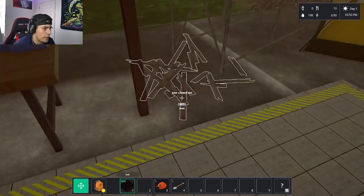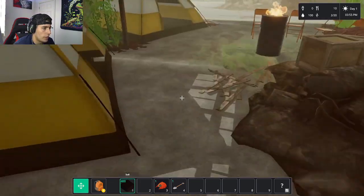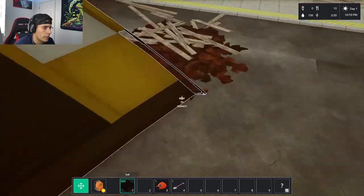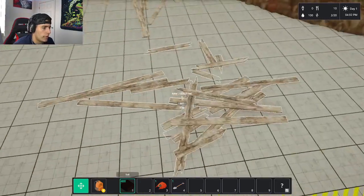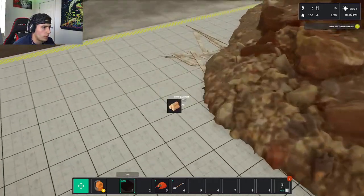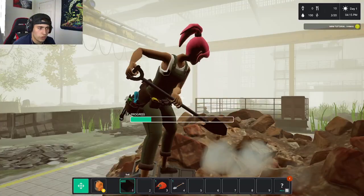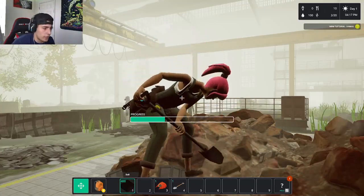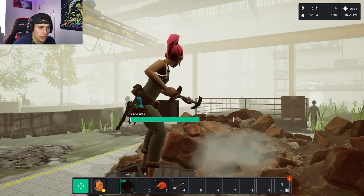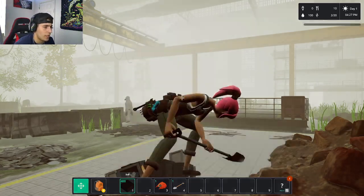I find lumber piles that give me five at a time, so I run around grabbing as many as I can. I'm also clearing debris around the area, which drops additional items. I'm just going to tidy this whole place up and see what other resources I can find.